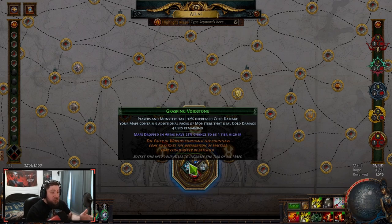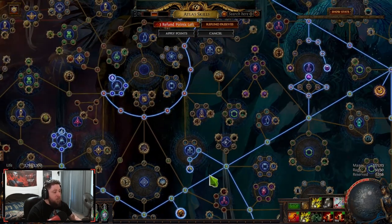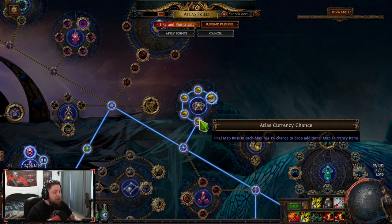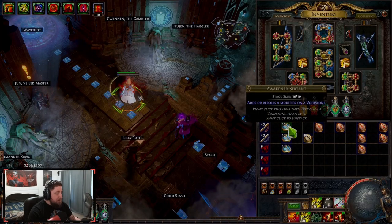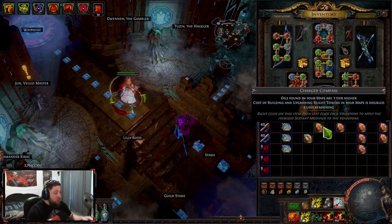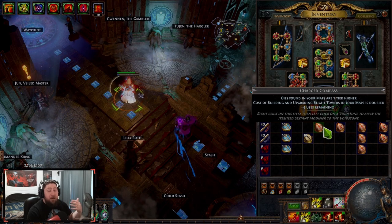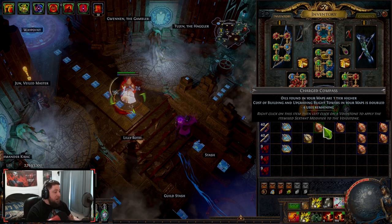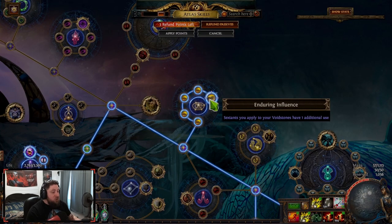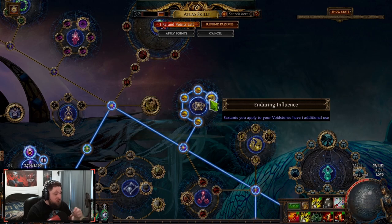Once you have all four void stones, the next thing is we're going to have to adjust our atlas tree. When you come over to the atlas tree, the biggest thing we're going to change is these nodes up here — the atlas currency chance — all the way up to the most important one, which is Enduring Influence. Sextants you apply to your void stones have one additional use. Typically when you use a sextant you get three uses, but with that node on the atlas tree you get four, just like you can see on the compass here with four uses remaining.